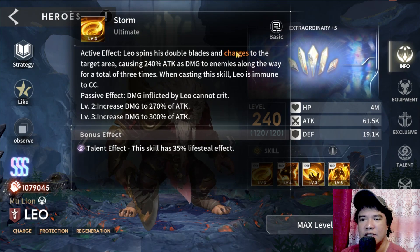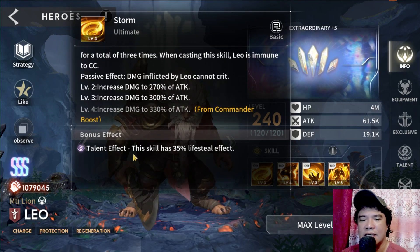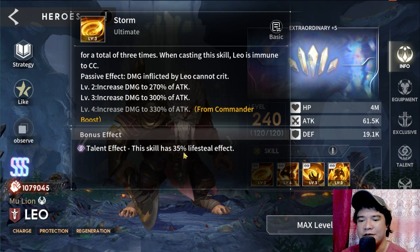Leo spins double blades and charges to the target area, causing 300% of attack damage in my case. This skill has a talent effect — it is attack-based and has a life steal effect, so the higher Leo's attack on his ultimate skill, the greater the life steal effect.